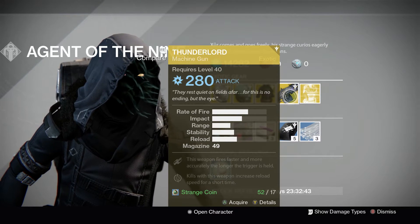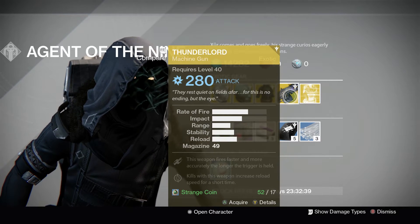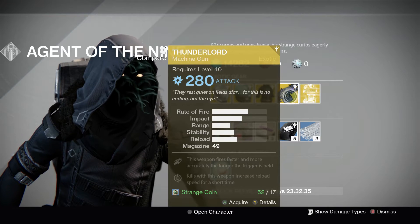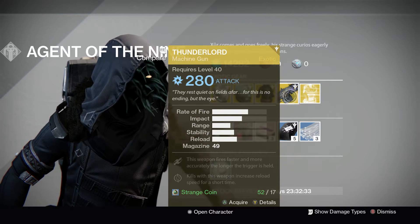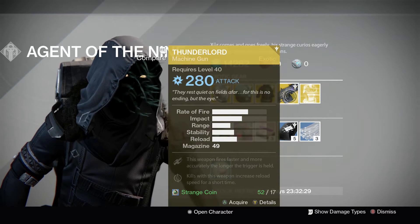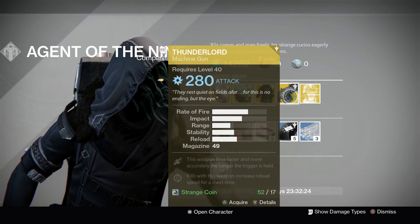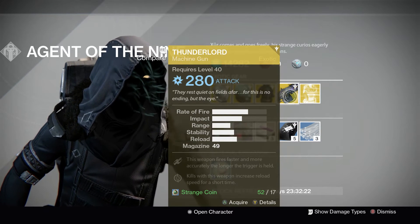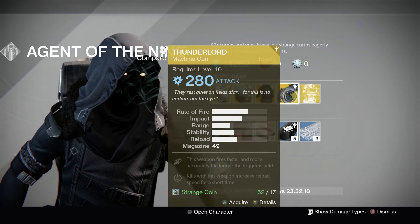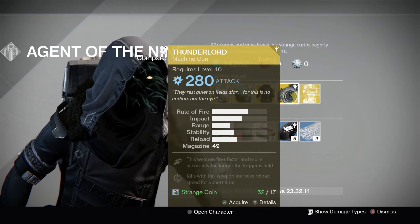The weapon this week is the Thunderlord. This is a solid machine gun — great for running strikes and stuff like that, especially if you're going up against large mobs or a boss with a big hitbox that you can just unload round after round into his face. For the raid, you'll be using other exotics so the exotic slot won't be free. For PvP you're generally killing people in a few rounds so the main perk won't kick in. But it's a solid machine gun, well worth having and well worth picking up.